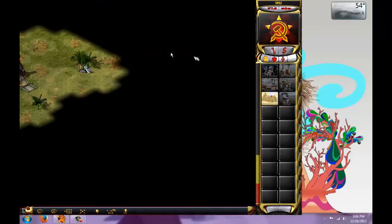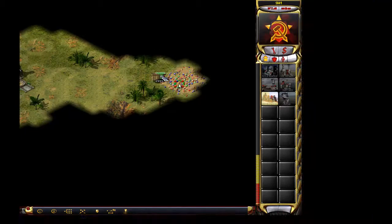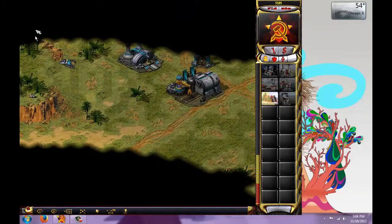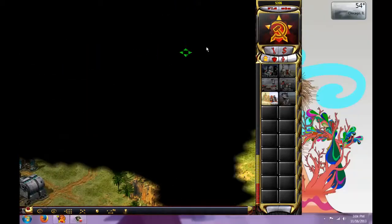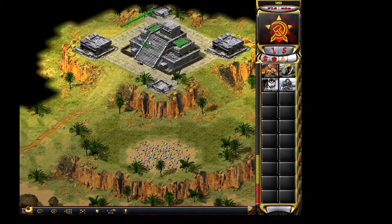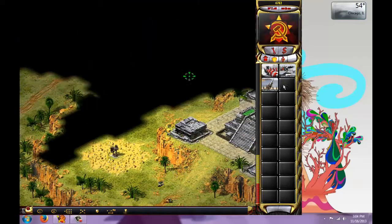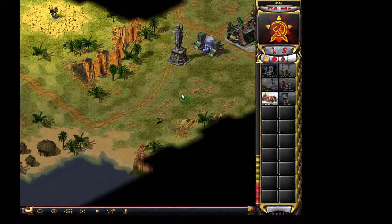At least he is here this time, so he does have a base. You can see I automatically go for the gems here first. I've garrisoned this building and I've captured this oil derrick, placing some defense, but the oil derrick — I'm going to do a super rush this time.